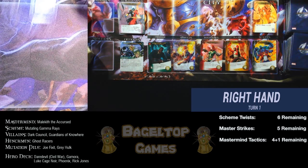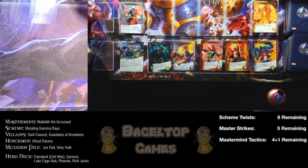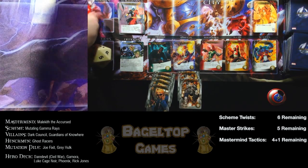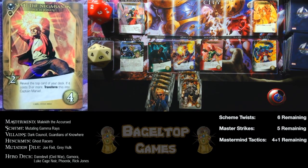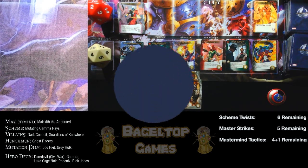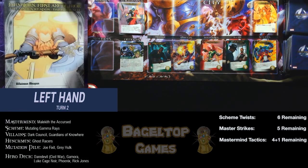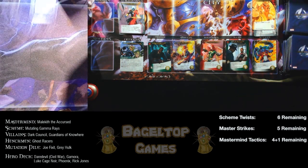Next turn — Cinder has entered the city. He has a fight effect: if you are Worthy, you get two recruit. Worthy means having cards that cost five or more. I don't have that yet. I have four and two recruit. Rick Jones gives two recruit; reveal the top card — if it costs three or more, transform into Captain Marvel. I'll buy that. A new hero, Luke Cage Noir, comes in. Then a villainous weapon appears — plus three — so Cinder is now an eight.